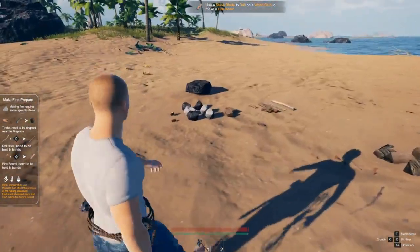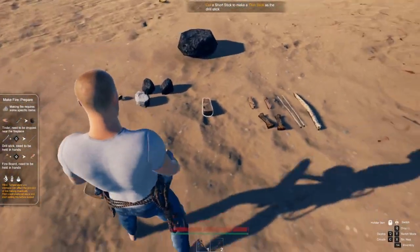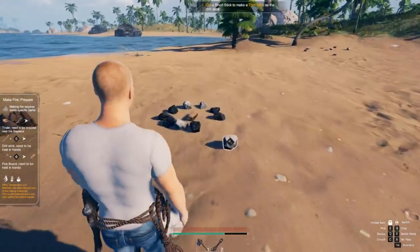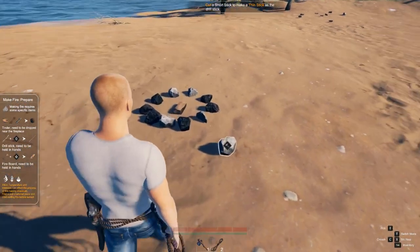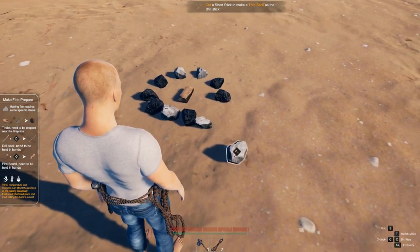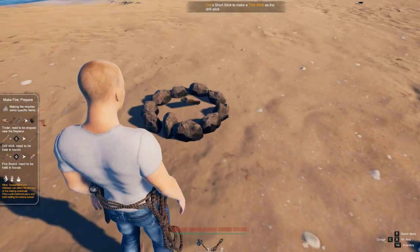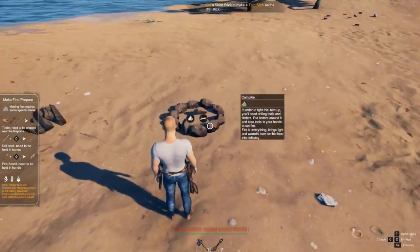You want to place one of these into each node. Once you do this — I'll demonstrate — pop that there. Nothing's happened, just looks like a ring of stones. But if I remove the slate stone and place a small stone, there you are — it turns into a proper fire circle.